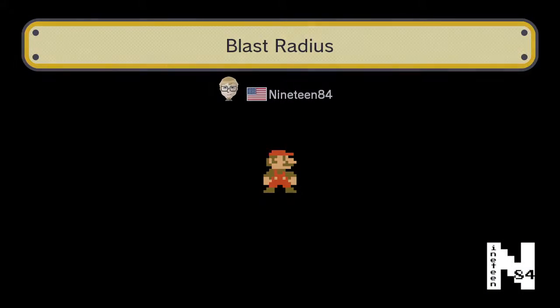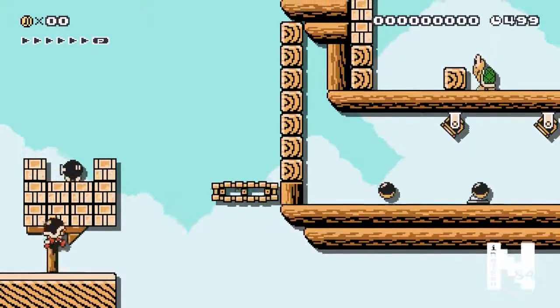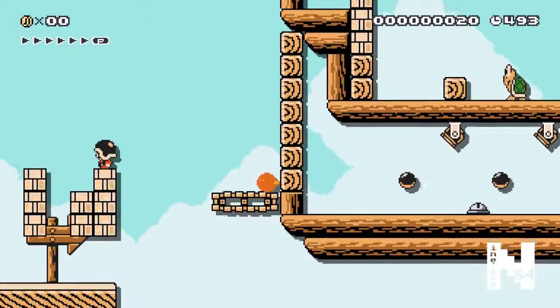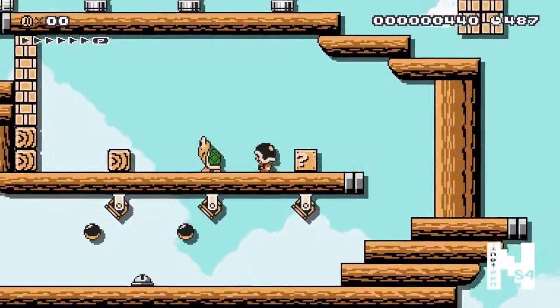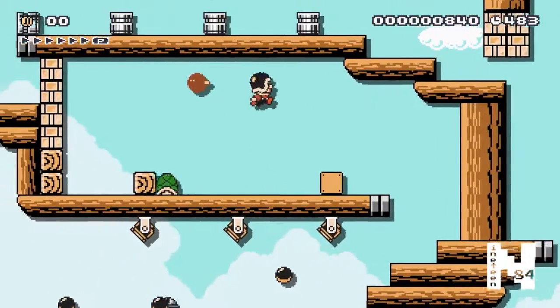Here we go with Blast Radius. You're going to notice a shell helmet - you're going to want to keep that as long as possible. Now what I'm going to do is grab this bomb and throw it out of the belt so it can break through the wall. As you see, the shell can kind of repel some bullets - a cool mechanic they threw in from Mario Maker.